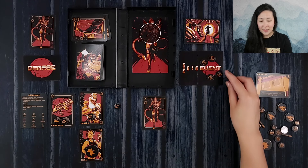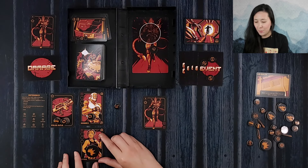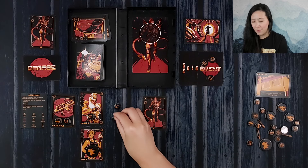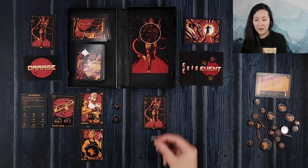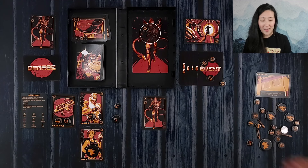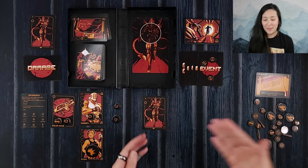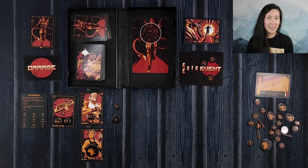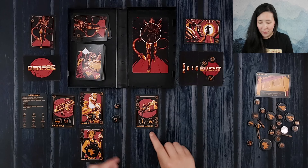To start, we're going to discard a time token and decide how much ammo we want to use. I think we want to use some from the pulse rifle — we only have to damage it once — so maybe with two we'll be able to get at least one in there. One made it in and one did not, so we've done one damage to the alien, destroying it. It will go into our discard pile and we won't have to take any damage cards ourselves.